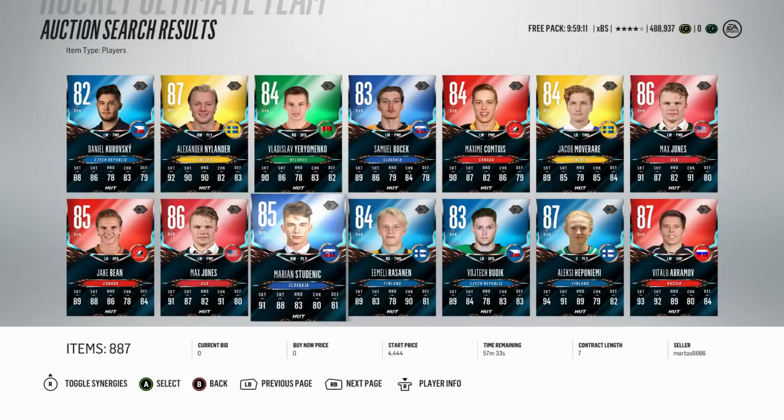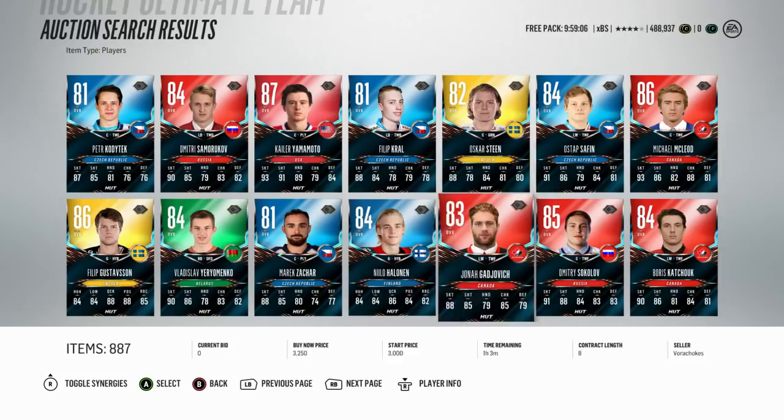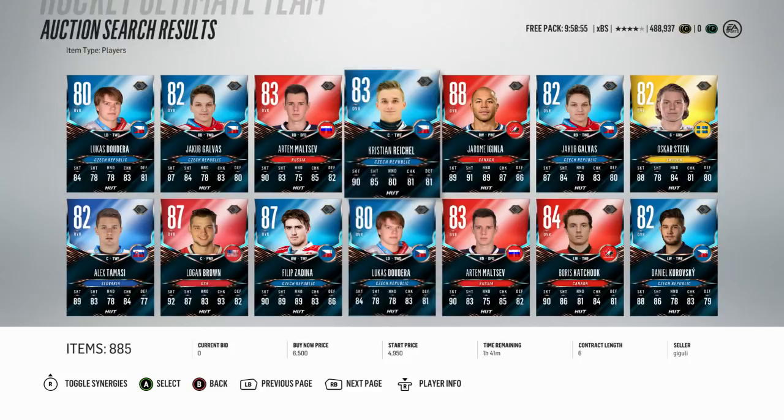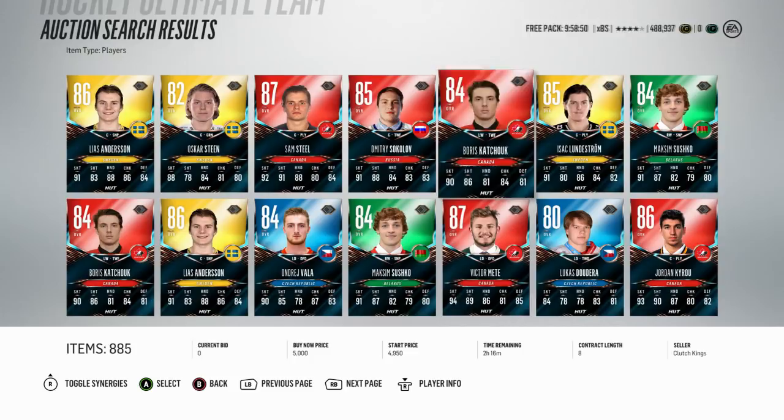These cards, you're supposed to be able to pull them from bronze packs, but there was a little bit of an issue. So at the time they're no longer in packs, but hopefully they'll be back soon so that you can pull them yourself. Right now there is an abundance of them on the marketplace, so they're going for a pretty cheap price. The most expensive ones are probably between 10 to 20k, the 87 overalls. Otherwise, you'll find your quick sell value at about 2,500.